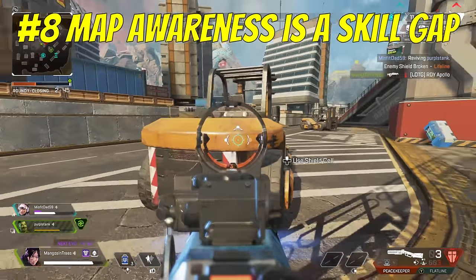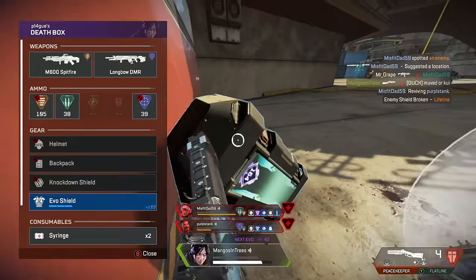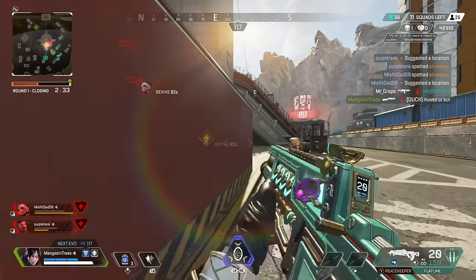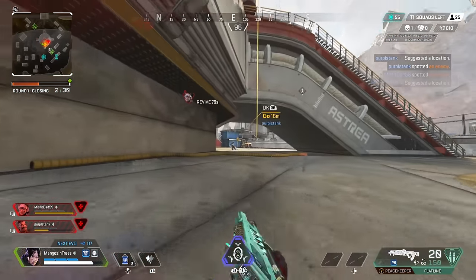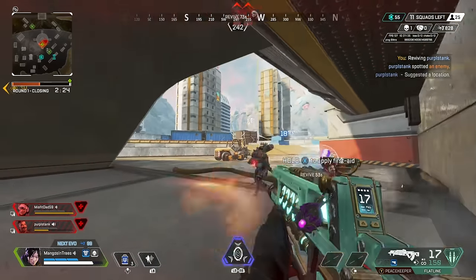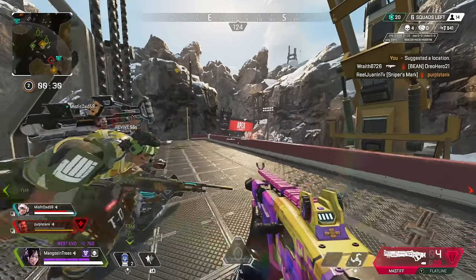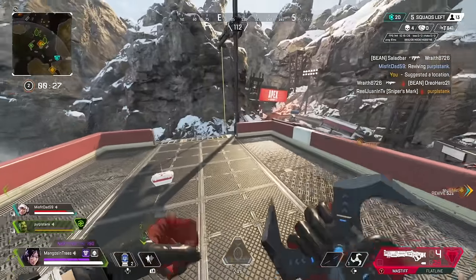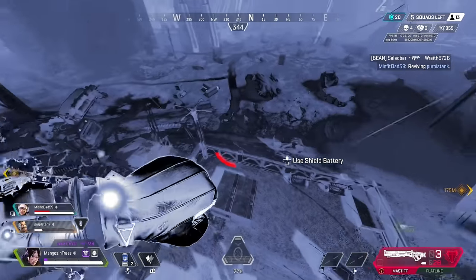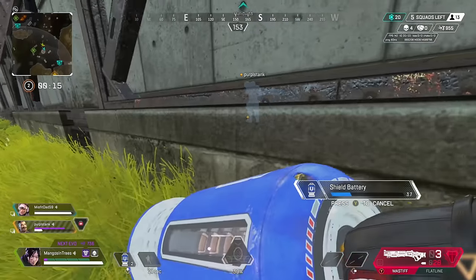Number 8: map awareness and positioning is everything. Having an awareness of your surroundings will make up a huge chunk of the skill gap in Apex. Remember where you're at, where you've been, and where you're trying to go. Pay attention to the zone timer and where it's pulling to. If you didn't come from a history of playing battle royales, this part will be pretty difficult to grasp in the beginning, but once you do, it will make such a huge difference. You'll no longer find yourself in positions where an enemy clearly has the better angle on you — you'll be thinking much more clearly about where you want to be and where you want to take a fight.